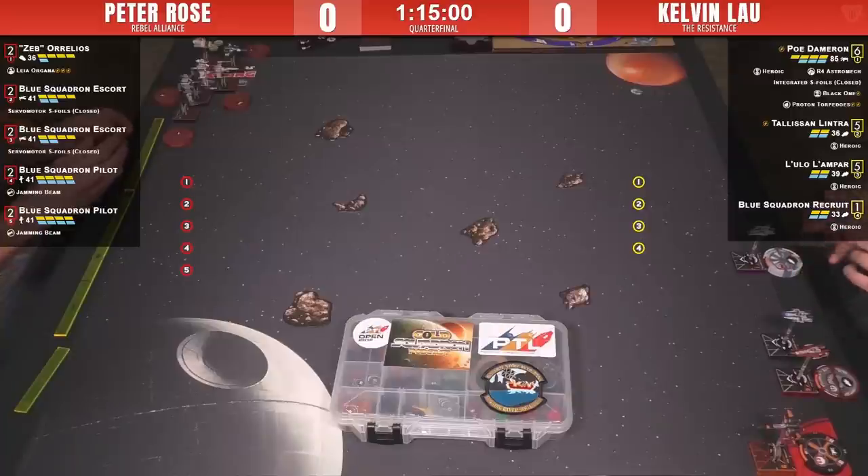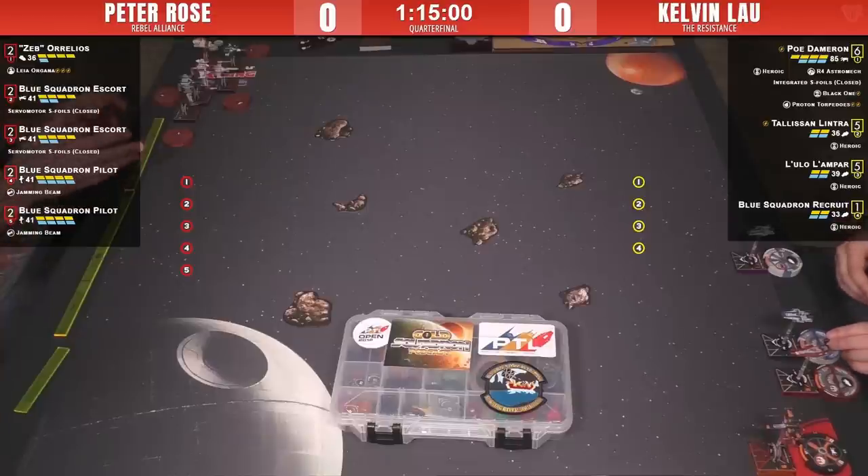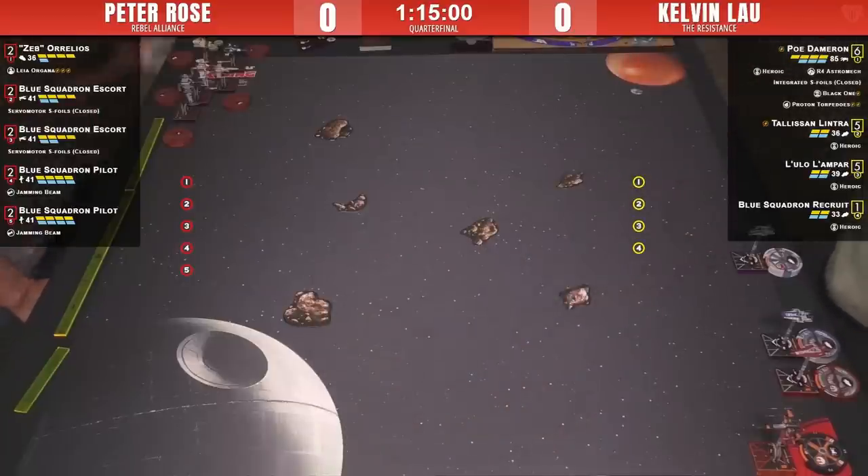We've got big rocks and medium rocks deployed in the center, with an interesting and unique formation from the rebels — Zeb furthest away so he's protected. Pete's going to want to keep Zeb in the game as long as possible to use that coordinate when it's opportune, continually passing out coordinates. If any three-attack-die ships are in range one, he'll want to give them a focus token so they can pull a target lock on their own turn — almost like pseudo advanced sensors.